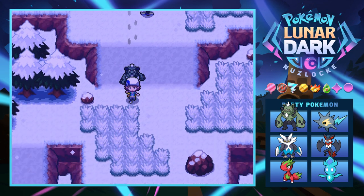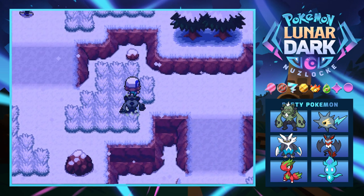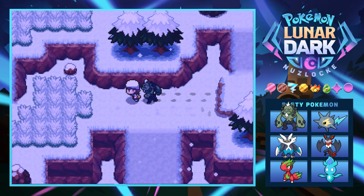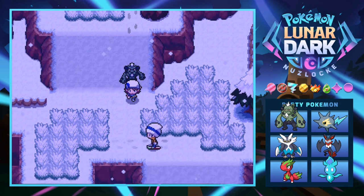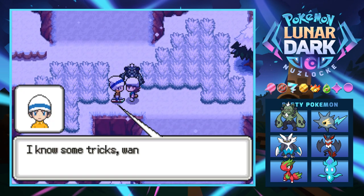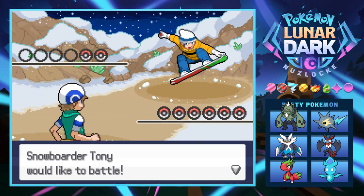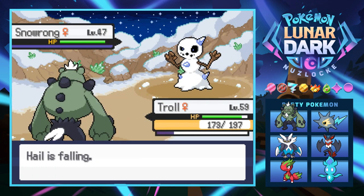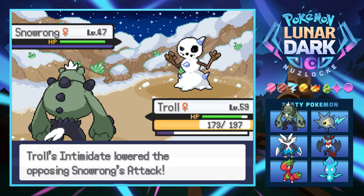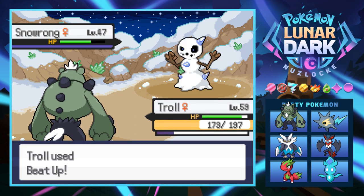We can go left or right — we'll try right first but there's an item and I feel like I should grab it. Actually I can't get up there. We'll just go down the middle — missed out on that item but that's totally fine. This next gym is probably going to be an ice type gym, but they could throw us a curveball. Got a Snow Wrong — that snow is looking pretty incorrect, because it's Snow Wrong! Beat up your snowman, absolute bully.